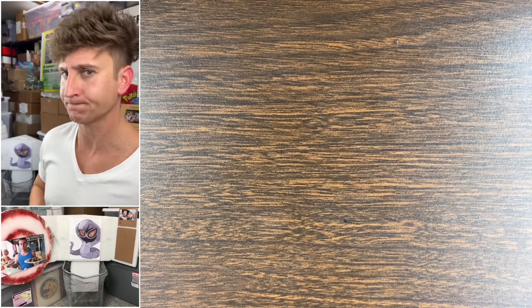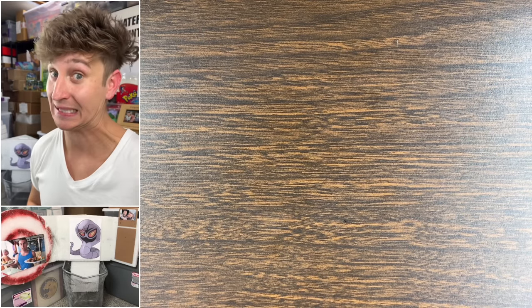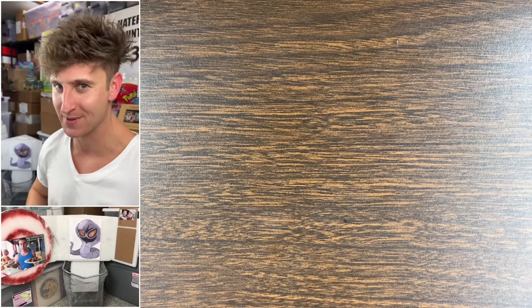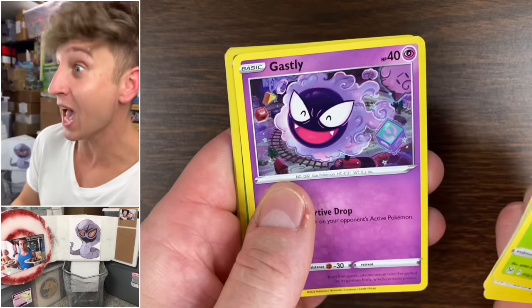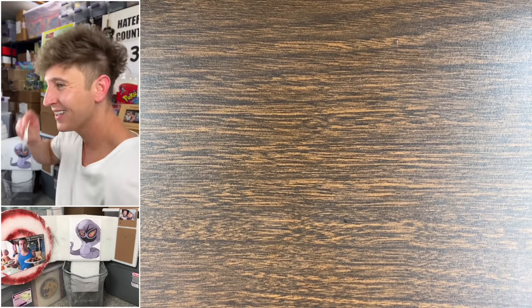Next pack, Lost Origin baby — come on! Velocity is exponential baby. Tomorrow night I'm gonna be dangerous because we're gonna be using Sword and Shield code cards all night — that's right, doing a Chilling Reign Friday night pregame baby, come on! So good. Next pack of Lost Origin.